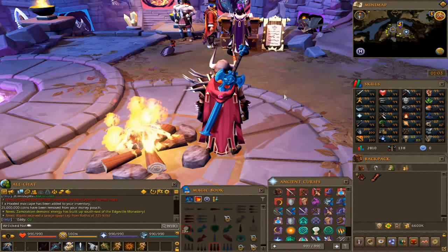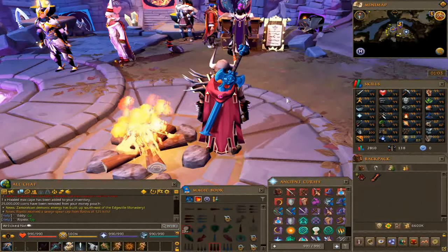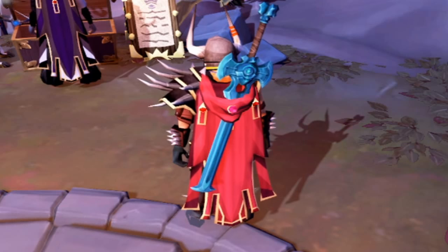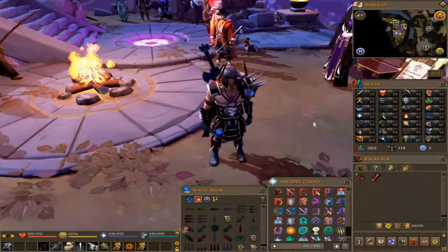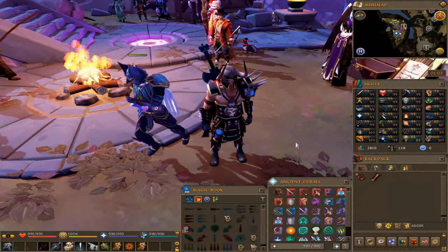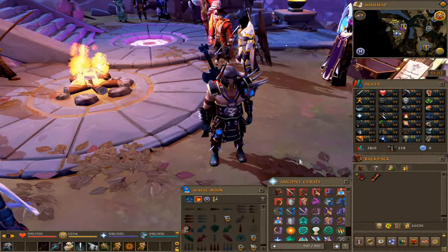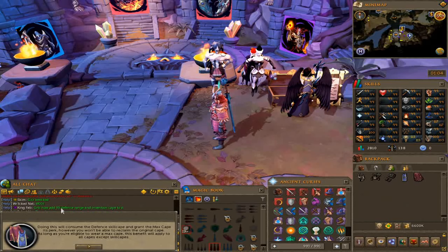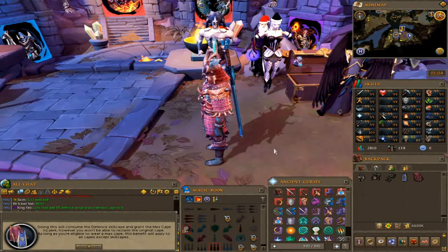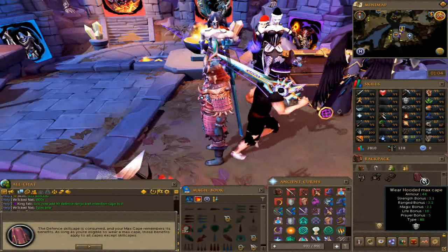Max cape is complete, and essentially the series is complete — but we're going for 120s now so we'll keep moving forward. The max cape is pretty much the new best-in-slot cape until we get the completionist cape. We're also adding skill cape perks — Defense, Range, and Invention, which I've heard is the best combo. Definitely having a lot of fun, and we'll keep grinding. Hope you guys enjoy — make sure to hop online and I'll see you in the next one!